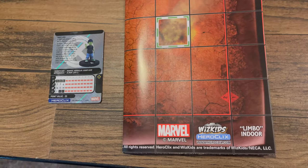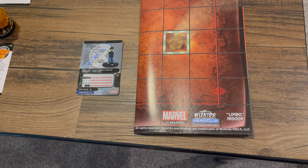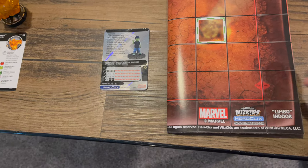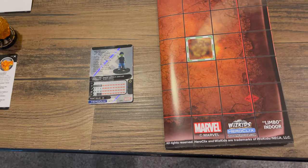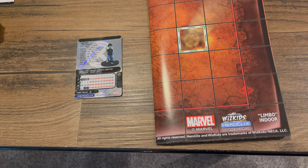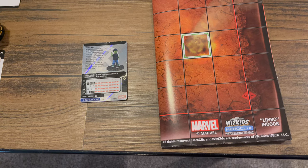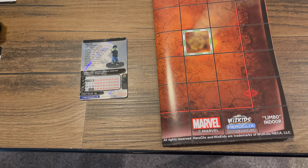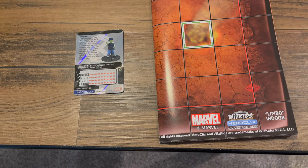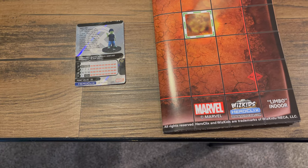The map in the Play at Home kit is Limbo, which is an indoor elevated map with very little blocking. The other side of the map is Otherworld Castle Outdoor, a reprint of the House of X map. International players didn't get a chance to get the House of X Play at Home kit, so we'll take a reprint here for worldwide availability. Limbo might also be a reprint — possibly from AVX — but we can't remember.